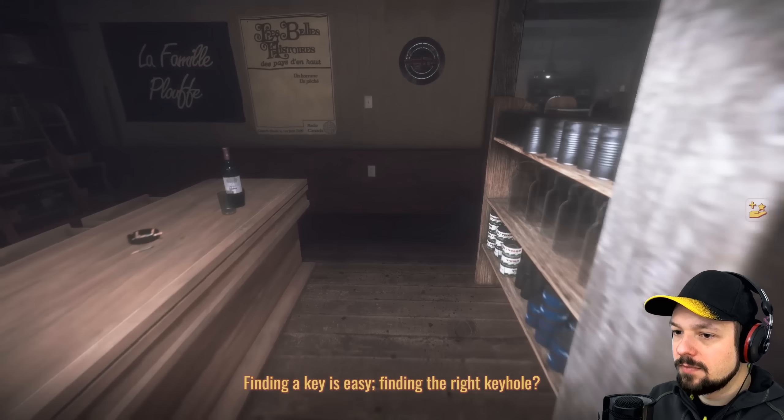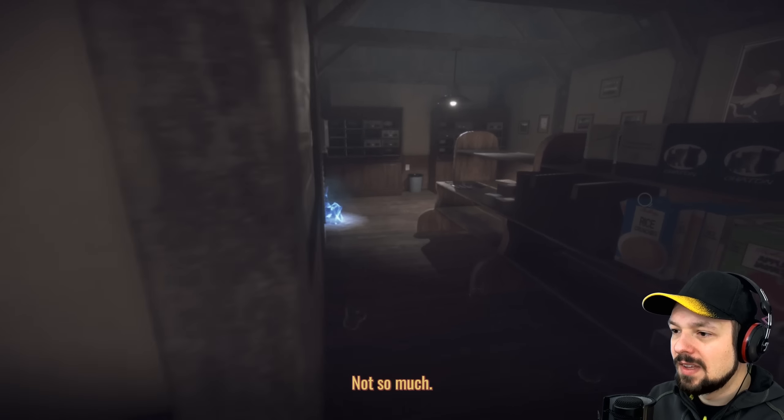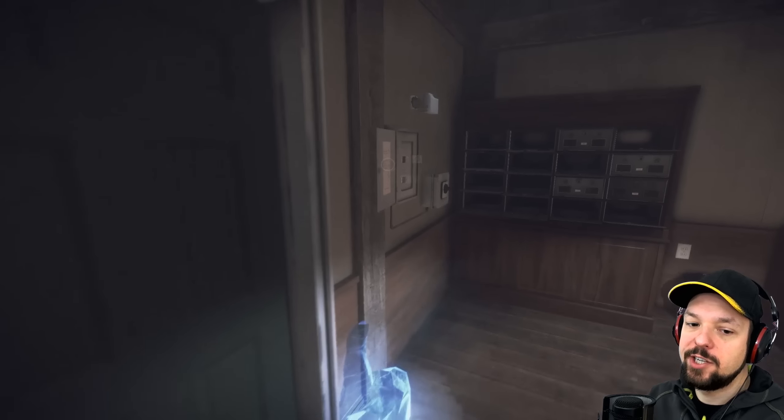Got the key. Finding a key is easy. Finding the right keyhole, not so much. It says garage on it. It shouldn't be that hard.